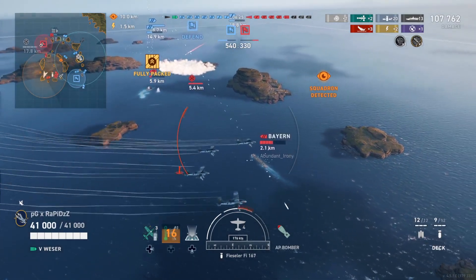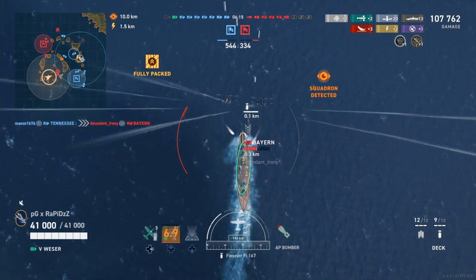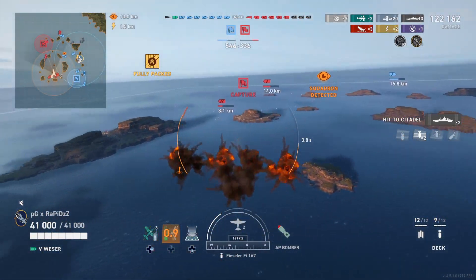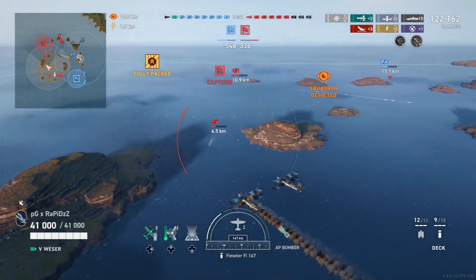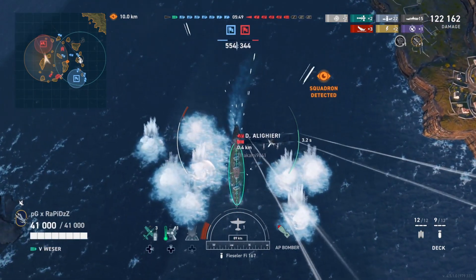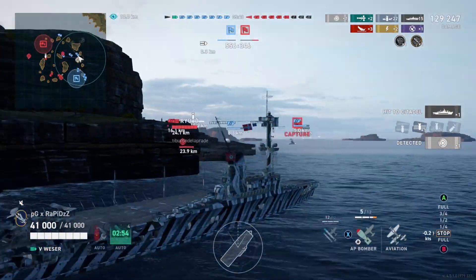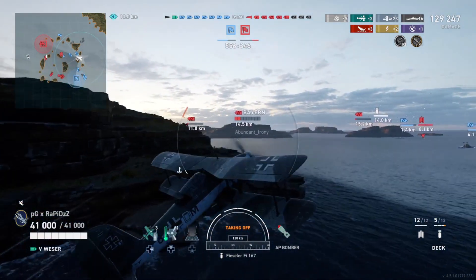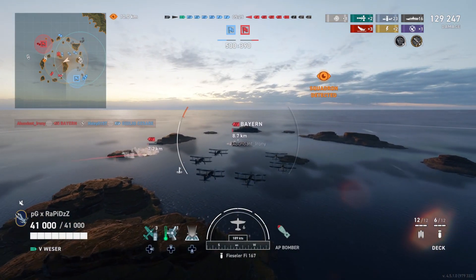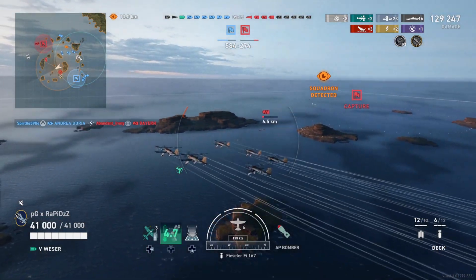Dante's over there as well. One more drop on the Bayan and I'll go dump these last two planes on the Dante. There's the double citadel — nice. Then onto the Dante. Pretty sure this guy is like negative AA. Not enough to kill him, but I'll take the citadel. I think that's game over — this eight versus six is about to turn into eight versus three very soon. Bayan just got chunked pretty hard. Kali's dead. Bayan's dead.